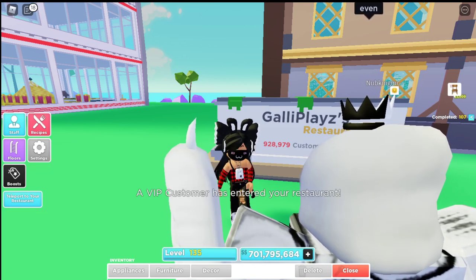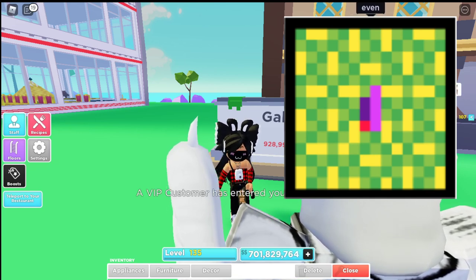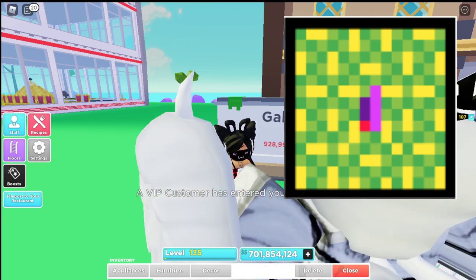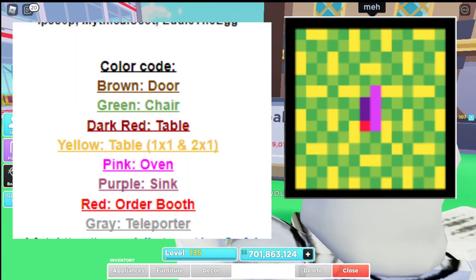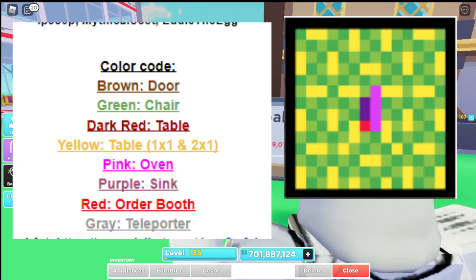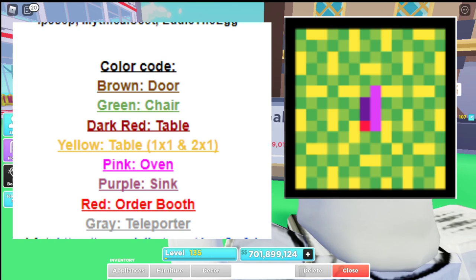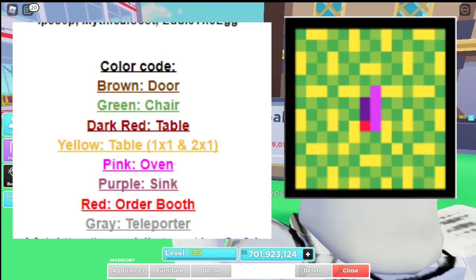Now let me show you the strategy. This is the layout — you can see the tables and everything. As promised, you'll need the color code to understand what everything is. Make sure that the door is in the right place — I'll add a little text arrow so you guys can see where the door is.